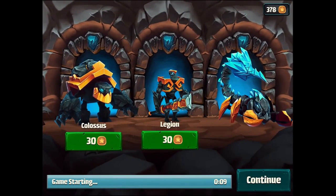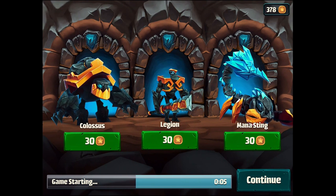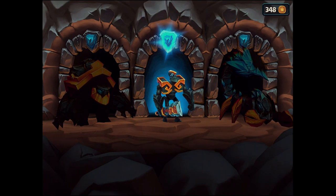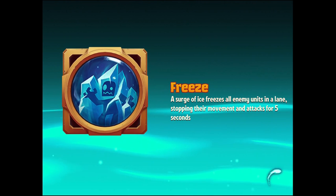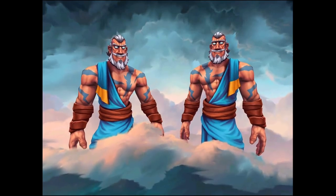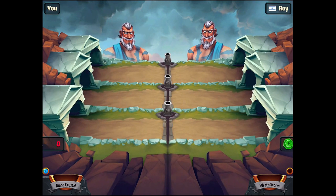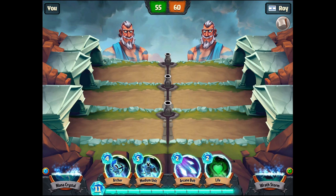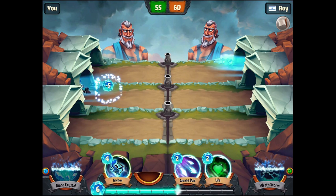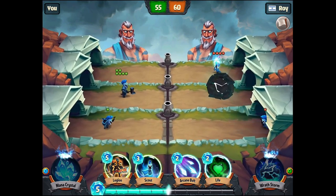It's a PvP game. We see the game starting — at the bottom I can spend some of my currency and select one of these special units which I get to use once in the game. It's a lane-based defense game: you have a base and three lanes into which you can put troops, and your enemy is doing the same thing. Here I'm fighting Roy. Mana is the resource of the game and these are my units — I just drop them onto a lane.